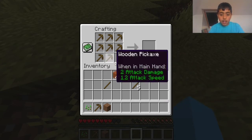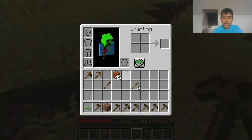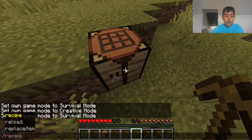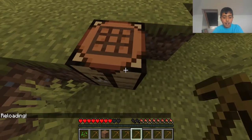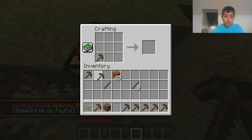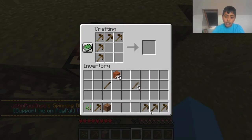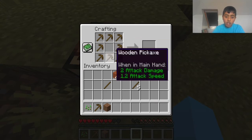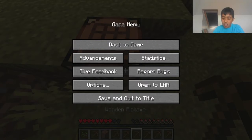The next step is to place them into the crafting grid like that. We need nine — wait, no, okay. It's supposed to work: you do that and then it's supposed to give you the pickaxe. Let me reload the data pack. There we go. It's a data pack — I'll put the link in the description if you want it.